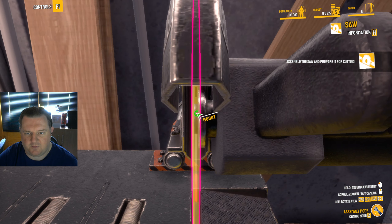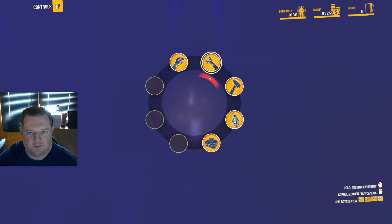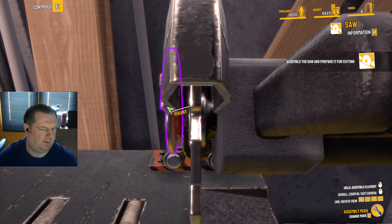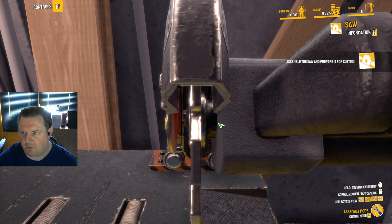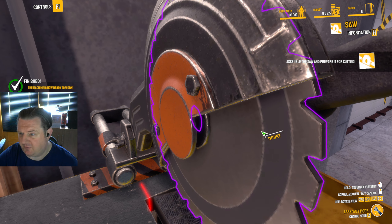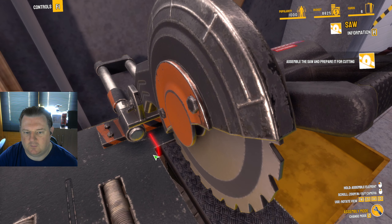Let's assemble — mount the saw that we've got. Why have I got a metal saw? Wrench — I need to press tab to confirm but I think I need to click. Clicking works, pressing tab does not. Assemble the saw and prepare it for mounting. I clicked on that four times before it actually did it. I think I've assembled the saw.